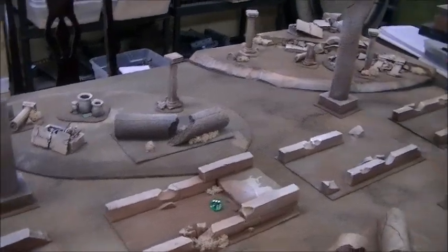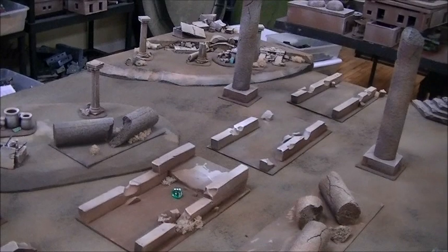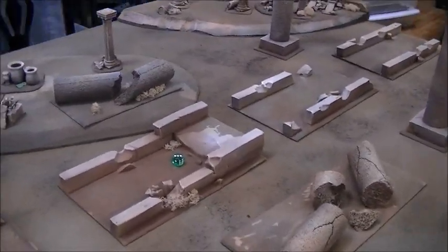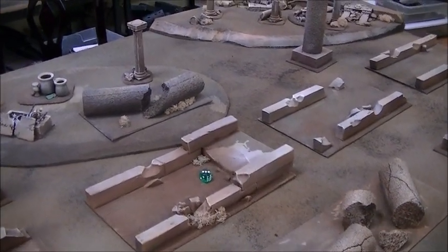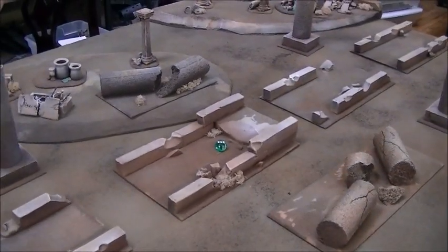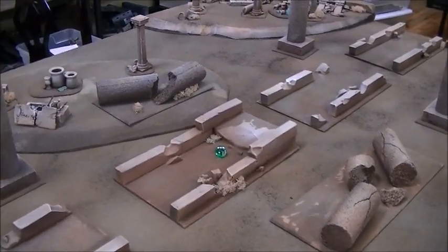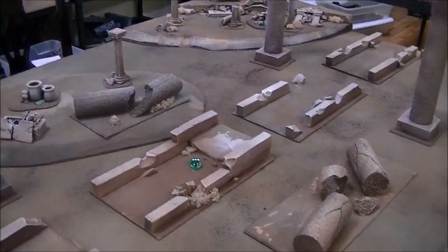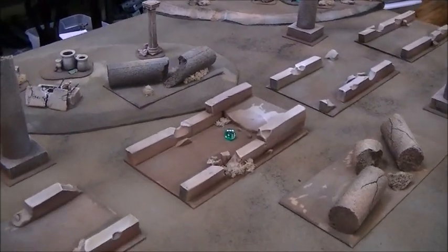Josh and I are going to play a three objective game called Supply Drop. A friend of mine who plays at my local game store came up with it. On the first three rounds of the game, we will have an objective drop in the middle of the table — that's where the die is marking. It will move with a scatter die in a random direction, and then it's just going to be a basic objective game after that. It's different because objectives aren't strategically placed — they're random.